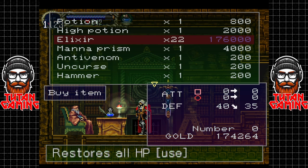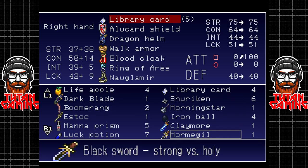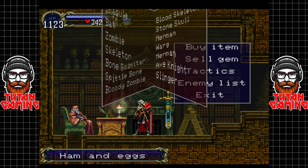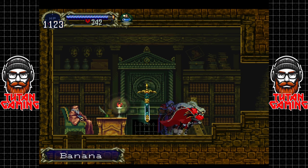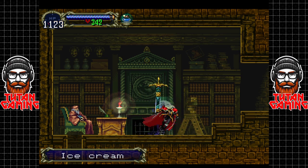We're going to spend literally all of our money on elixirs so we can heal ourselves 21 times - I'm reasonably happy with that. Let's also use our meal tickets - because why not. Lunch B, ham and eggs, no go away, pork bun - there's a lot of food in this game. Considering the type of game it is it's kind of ridiculous. We've got bananas, miso soup, frankfurter, more ice cream - and that's that.